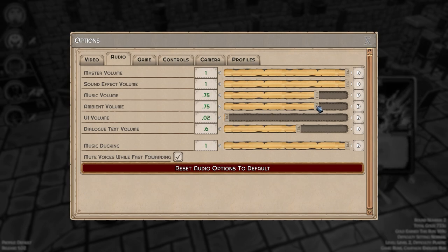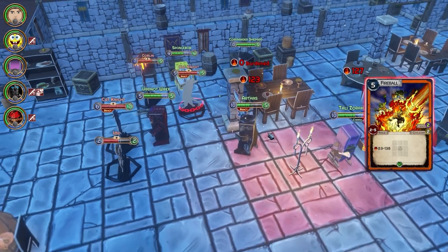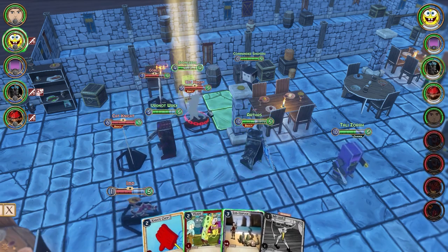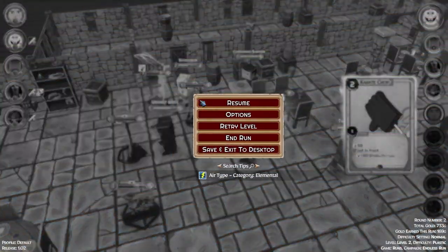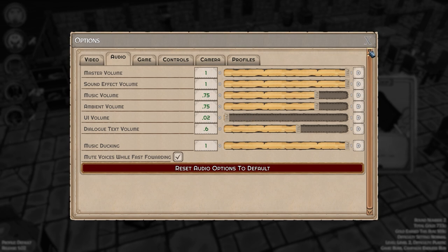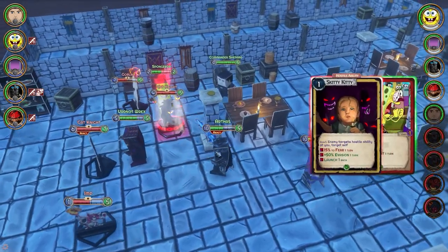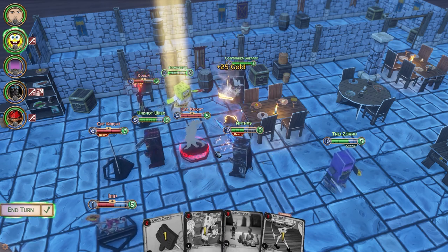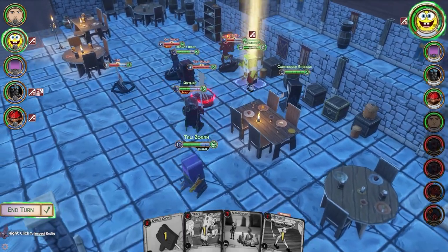I wonder — let me pull down the UI volume and sound effect volume to see if either one impacts the character voices. Testing... no voices, no sound effects, no UI sounds. Interesting. Judo chop — nothing. So which one is it? Sound effect — yep, it's under sound effects. The annoying part is you can't just turn off just the voices because the UGC stuff is fine in most cases.